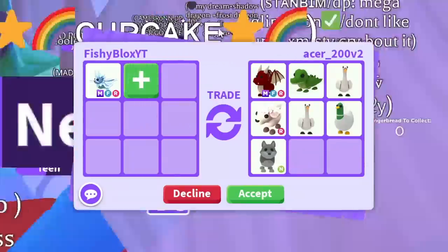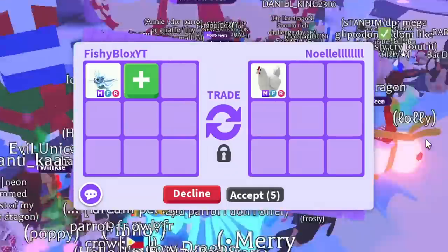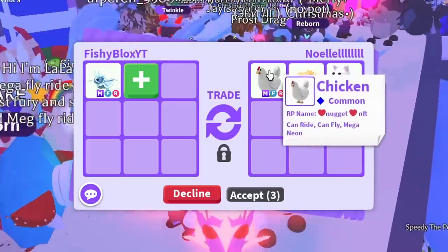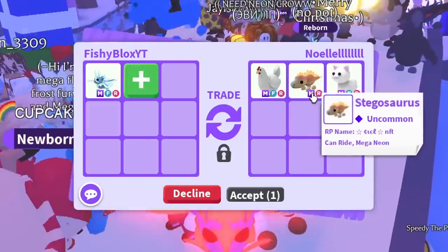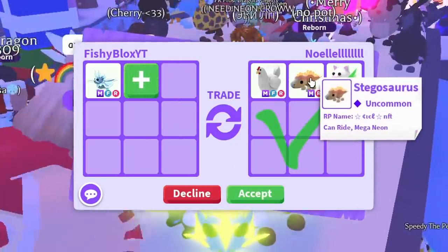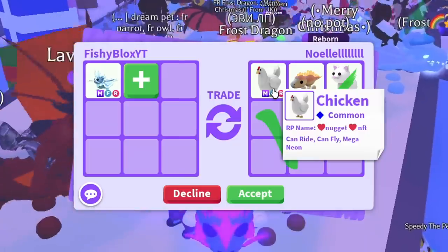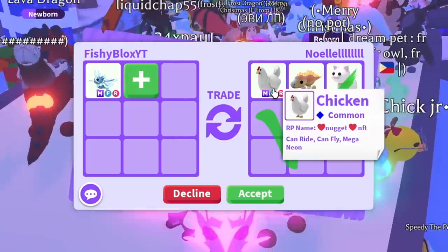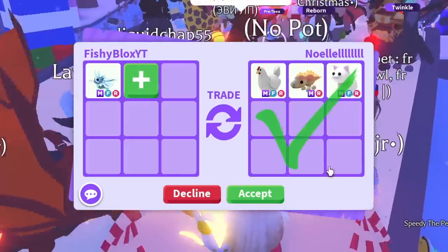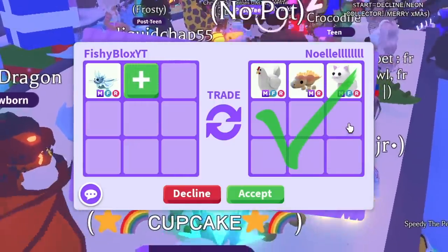On to the next trade — I'm excited. So far every offer has been really good. Now we have three mega pets: the mega chicken, the mega stegosaurus, and the mega snowcat. The snowcat is still in game, the stegosaurus is an uncommon from an egg that recently left, and I think the best pet here is the chicken — his name is Nugget. Really cool pet, but I think I'm going to pass.